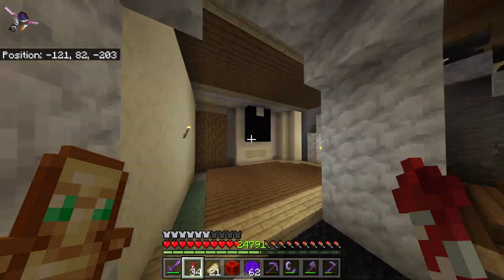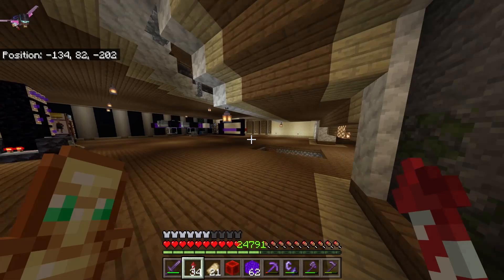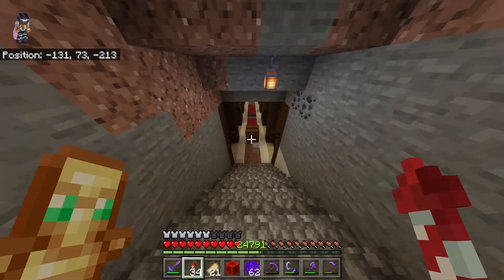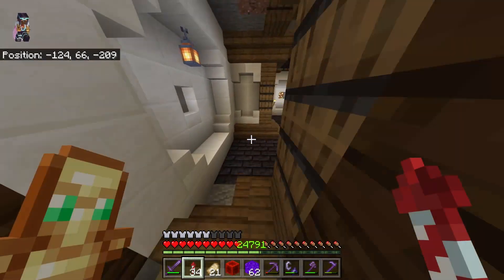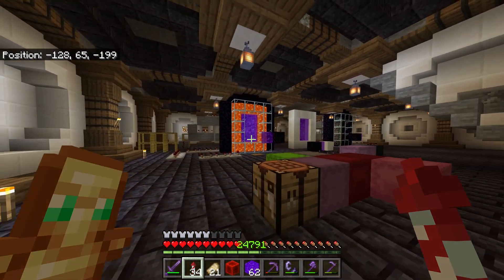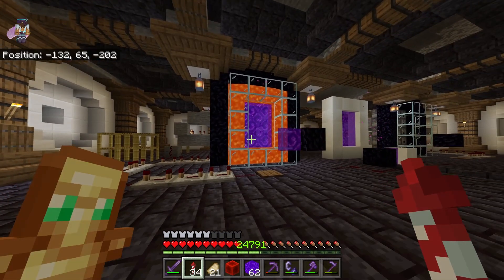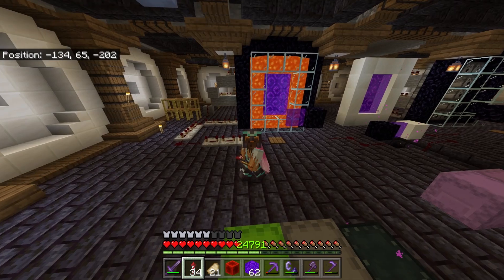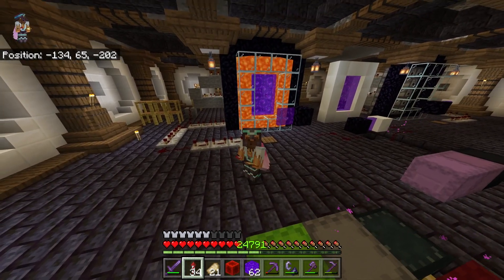I just left the portal exactly where it was since it worked for the snow one — if it ain't broke don't fix it. Making my way down, and you can see I successfully have a lava nether portal! I get super excited as you can see — it looks super nice.